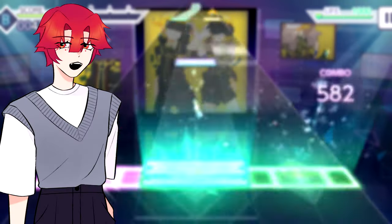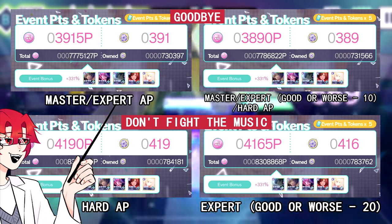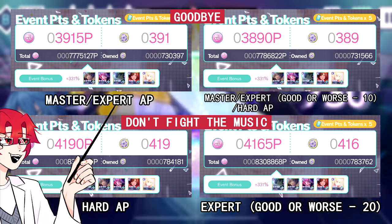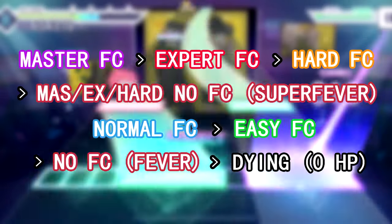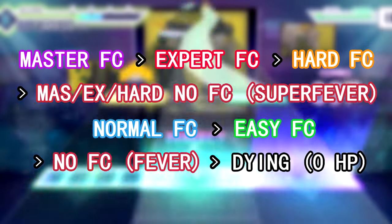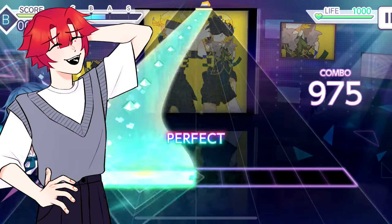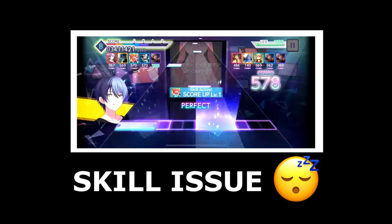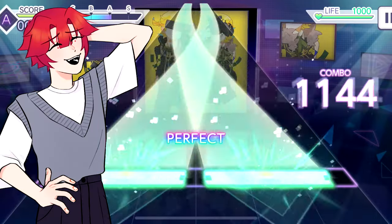Combos don't affect event points as much unless you're missing like 150 notes and getting more Goods than Perfects. Even though there is essentially no difference between APing an expert song or missing a few notes on master, it's still better to choose a difficulty where you're more consistently able to full combo. The priority is: master full combo, over expert full combo, over hard full combo, over no full combo but maintaining fever combo, over normal full combo, over easy full combo, over no full combo, over dying. So I didn't really play anything with a difficulty of 28 or more while tiering. And let's not even get started on lag or notes not registering — so don't stress over this too much.